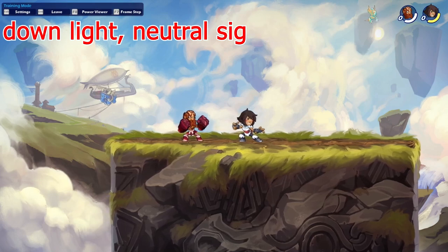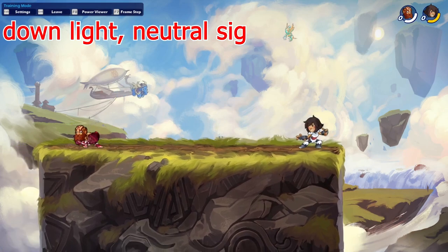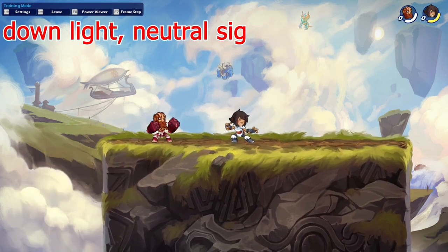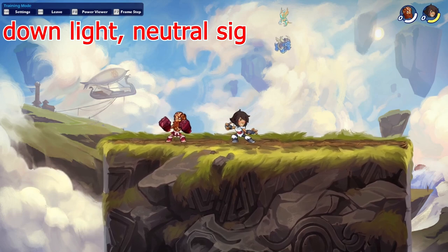Next up, gauntlet combos. The first one is pretty easy to do and is possible from around 20 damage — roughly one signature hit or two light hits — so it's almost always possible. It's a down light into a neutral signature. Really nice low dodge windows, great attack. You have to figure out the timing, but once you've got it, it's pretty easy to do. Some nice damage, so this is a great combo.